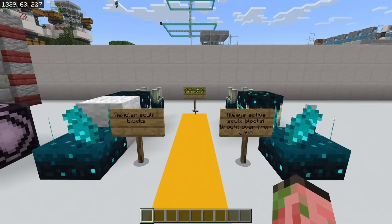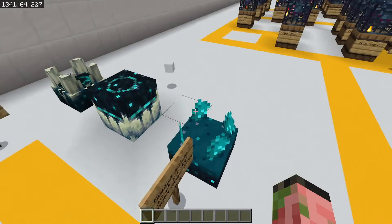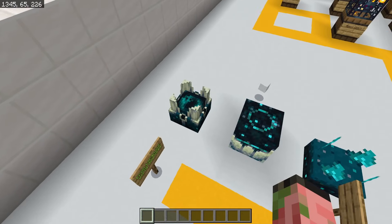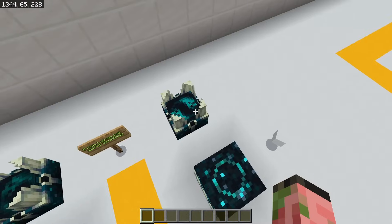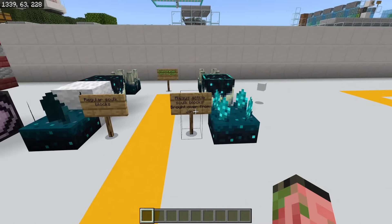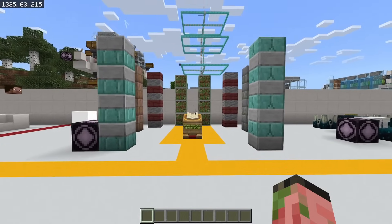I have some blocks that I personally think are really, really cool — these are permanently activated sculk blocks. There's a permanently activated sculk sensor, catalyst, and shrieker. The shrieker especially has such a cool animation on it. I'm pretty sure these were made with the debug stick on Java Edition and then transferred over to Bedrock, from Laranjo's world download.